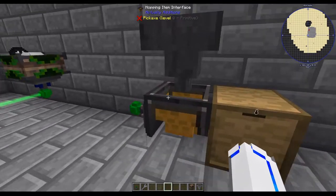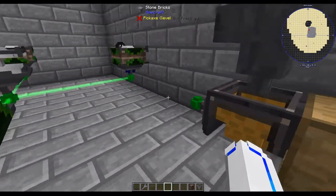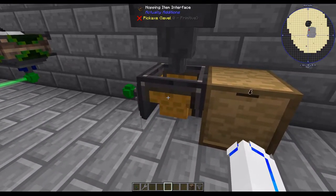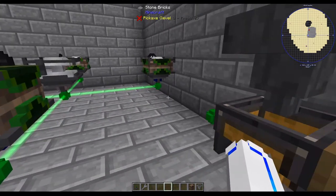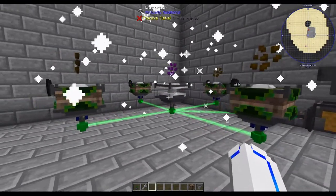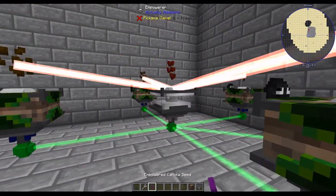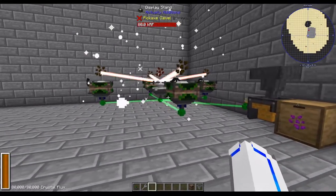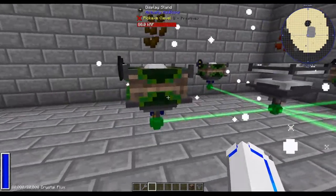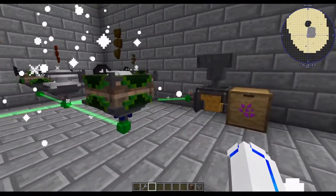After a little bit of troubleshooting, I've determined that the hopping item interface only tries to extract the first item it can — it won't cycle through. So I've just replaced the pulling function of the item interface with a pushing function of the hopper. This should work, though it'll only do one at a time — a little slower. All we have to do to continue the process is put this item here. And now you can see it's just automatically crafted.